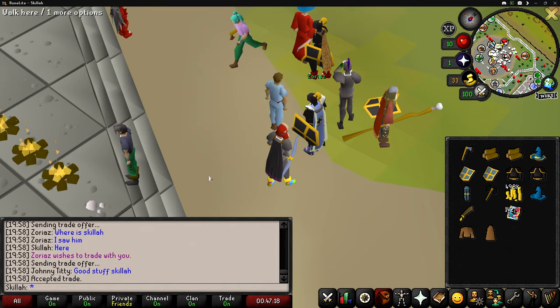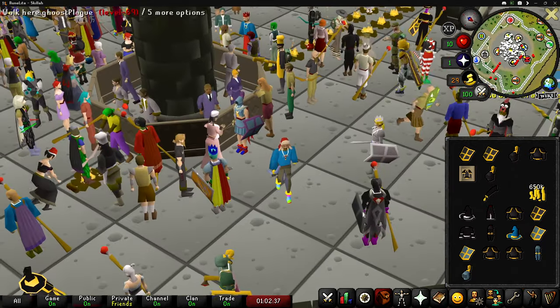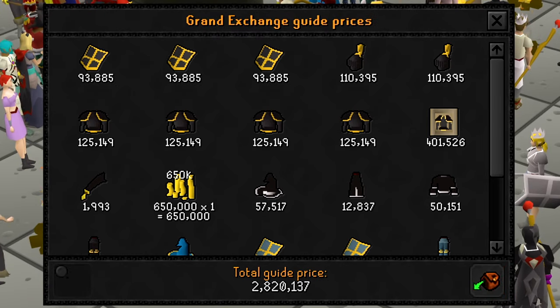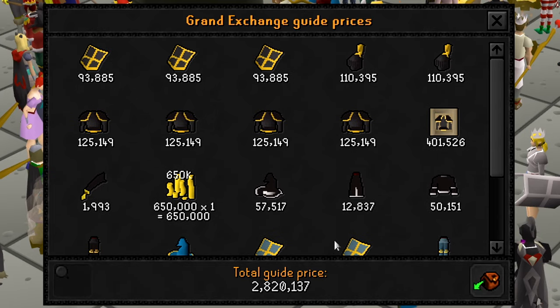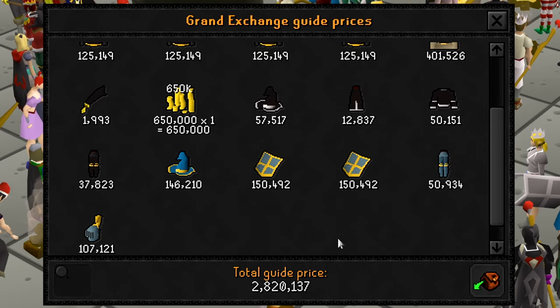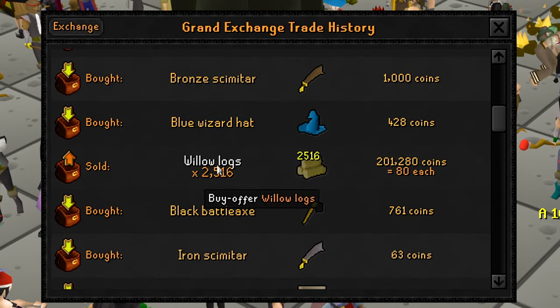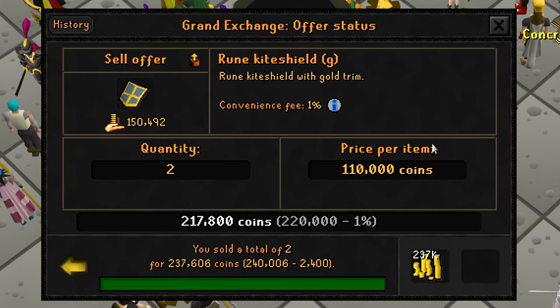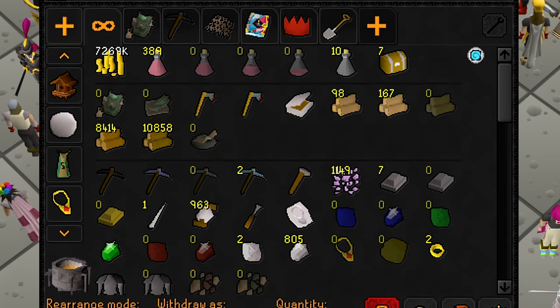Now for real this time — I'm going to show how much loot I got after this whole event. This is all of the loot that I got from the drop party — absolutely insane. We ended up making a total of 2.8 mil! Oh my God, that's actually crazy. I had really good PID during this whole thing. And here are the willow logs, by the way, that I sold for 80 each. After selling absolutely everything — a lot of stuff I had to sell for significantly less than the GE says it's worth — we now have about 7.2 mil.